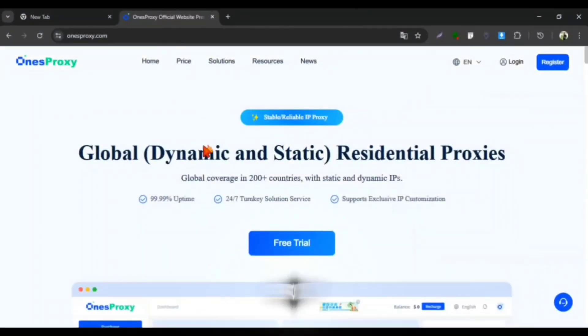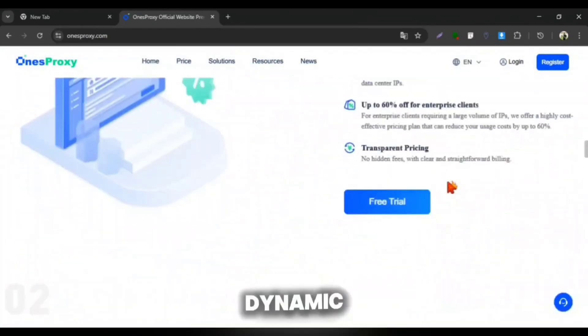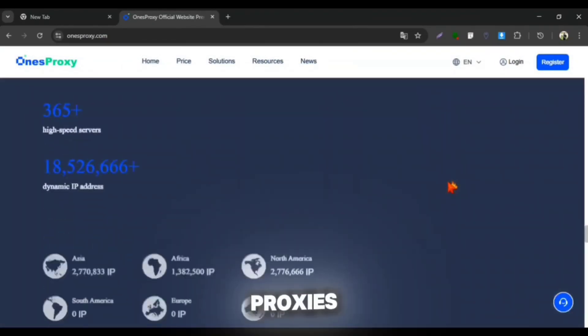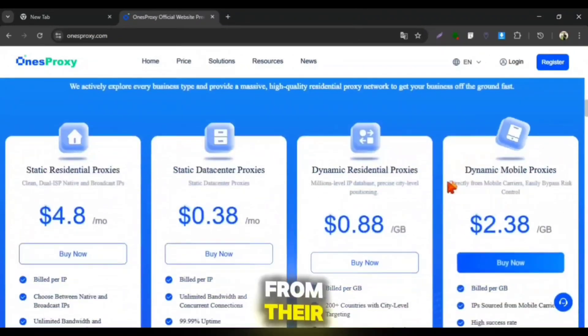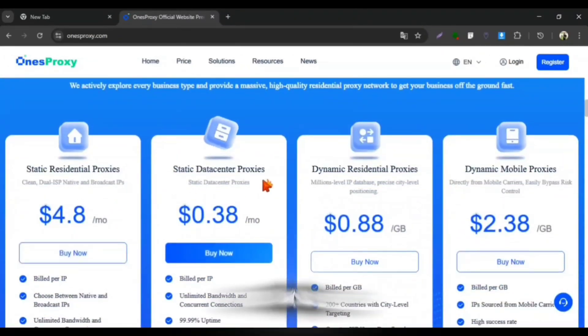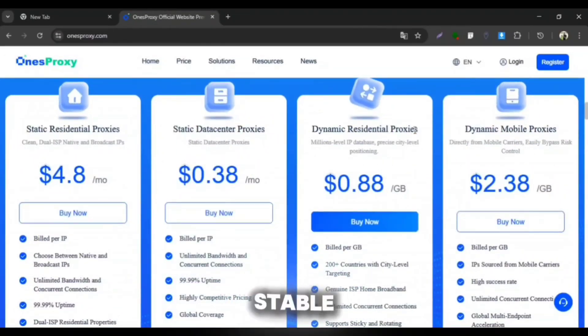That's why we will use our sponsored proxy provider site One's Proxy, which is multiple times better than local VPNs. It provides dynamic and static residential proxies of over 200 countries at a reasonable price. We are gonna use the dynamic mobile proxies or dynamic residential proxies today, which will be more stable for cloud gaming on mobile.